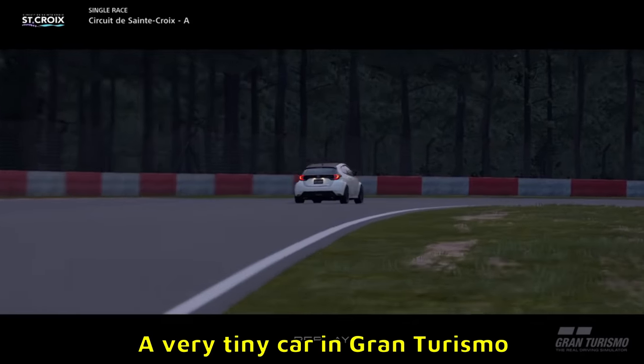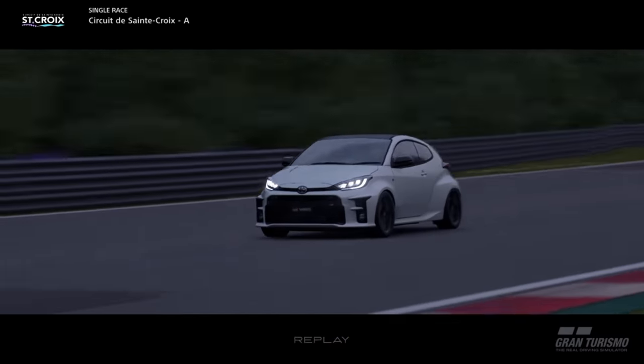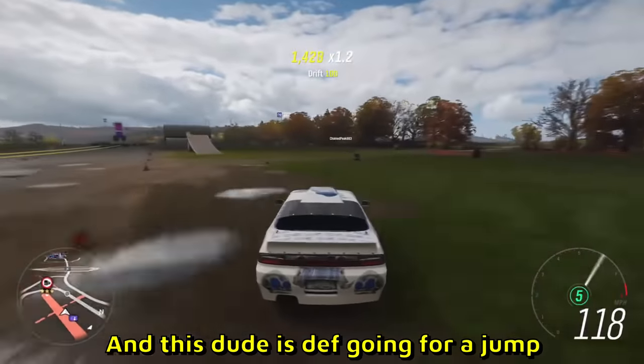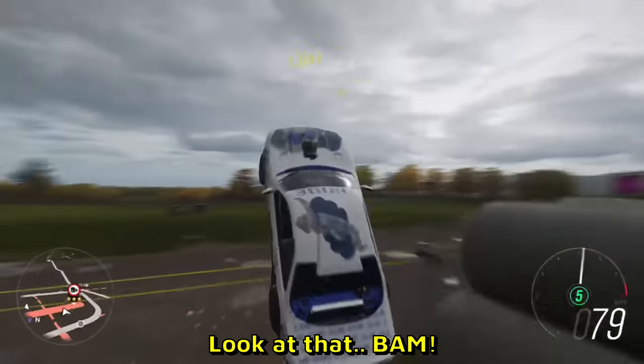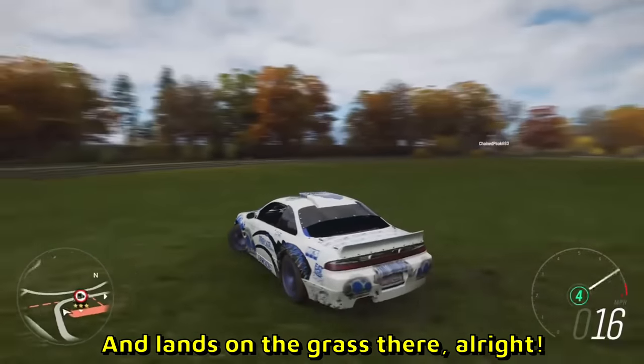A very tiny car in Gran Turismo — he's getting sideways with his little Toyota. And more Forza. This dude is definitely going for a jump — bam, does a backflip and lands on the grass.